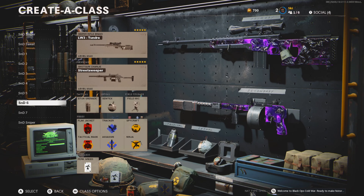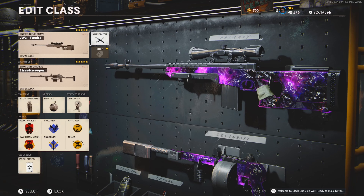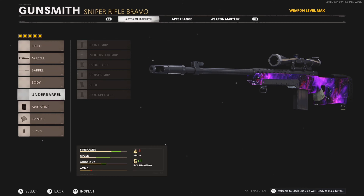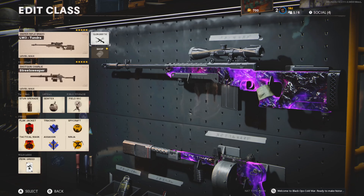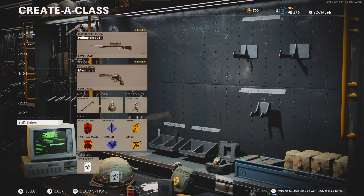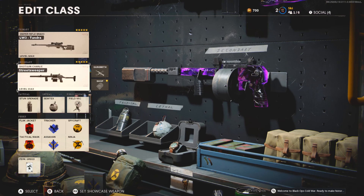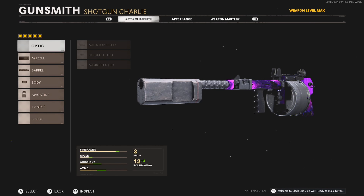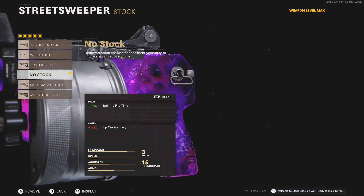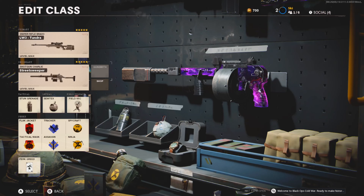Sixth class is actually a two-for-one: sniper and shotgun. For the Tundra — the setup I always run — we've got the Stabilizer, Tiger Team Barrel, 7 Round Mag, Airborne Elastic Wrap, and Raider Pad. They did recently nerf the Tundra and Pellington by reducing ADS speed a bit, but added damage so you get fewer hit markers. I still like it over the Pellington. For the Street Sweeper: Agency Choke, Task Force Barrel, 5mW Laser, 15 Round Drum, and No Stock. I like No Stock for the sprint-to-fire speed without too much hip fire accuracy drop-off.